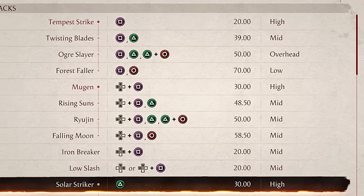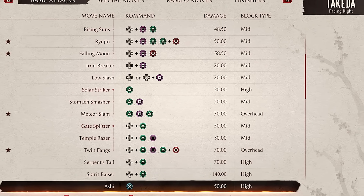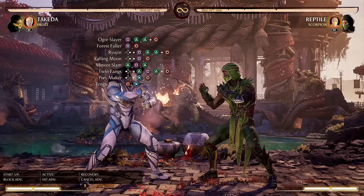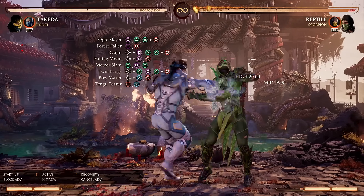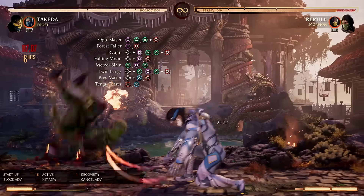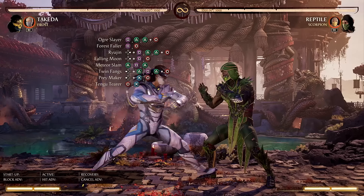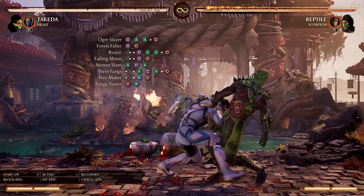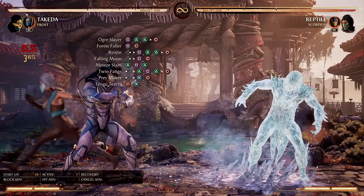Takeda has quite a few attack strings. He's a ninja, so that makes sense — tons of attacks, he is a master in combat. First up, we have Ogre Slayer. This is your go-to punish. If the opponent does anything even remotely unsafe and they're close enough to Takeda, do the first two buttons, and then special cancel into his Spear Ryu. Or if you want to go for a mix-up instead, the final hit is Overhead, which means you can replace it with a low-hitting cameo like Frost. Takeda has a lot of Overheads, which makes Frost a pretty good partner if you want to go for mix-ups.